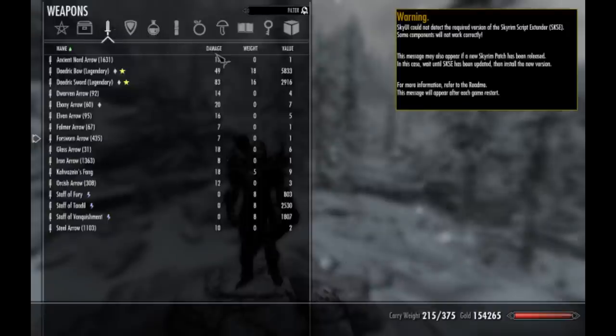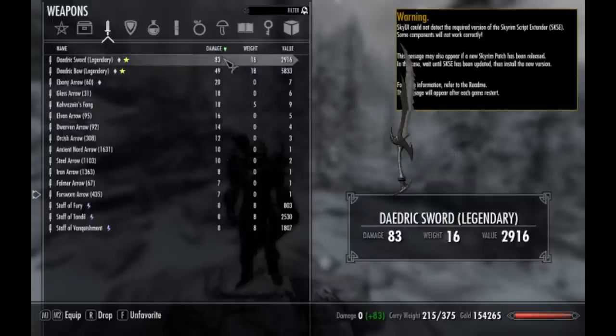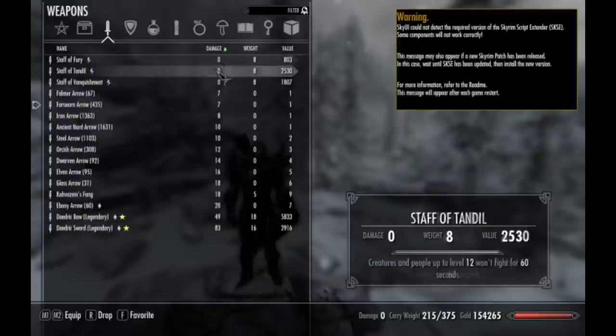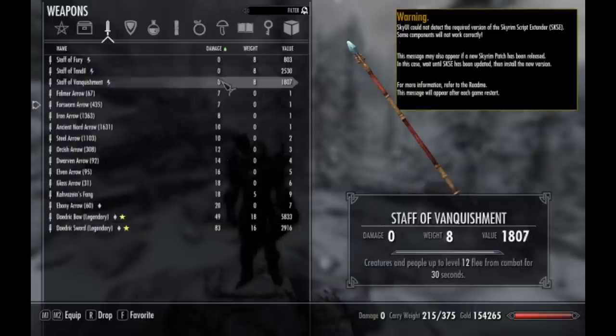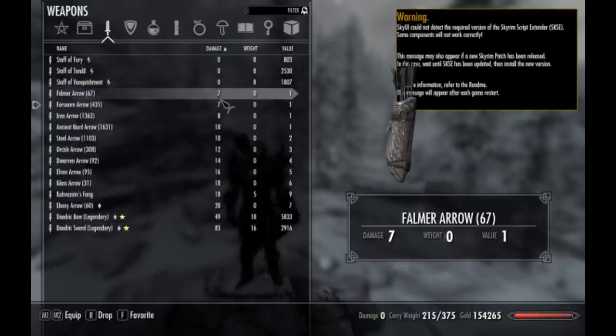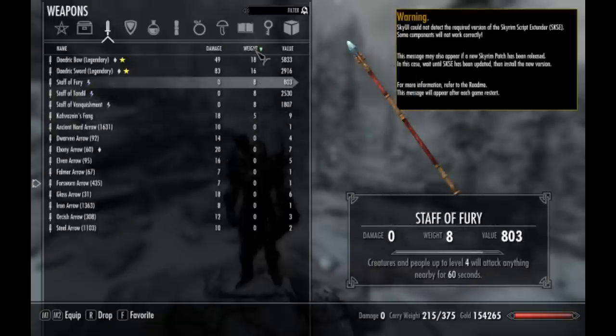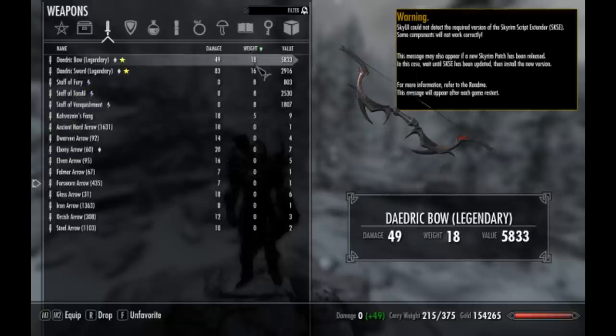What I really like — something you couldn't do in Skyrim for some reason — is you can order items specifically. Like by damage: if I want my best weapons right at the top, those are the ones I want to use. Or if I'm looking to sell stuff, I can get rid of my crappy stuff. And if I want to get rid of my worst arrows, I can just sell them or drop them. Or if I'm over-encumbered and want to get rid of something, I can click on it — but obviously I don't want to drop this; it's an awesome bow.